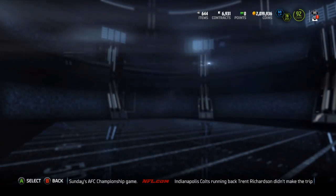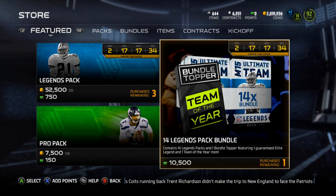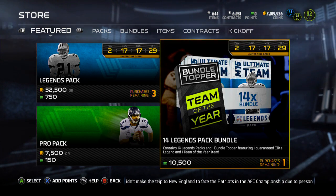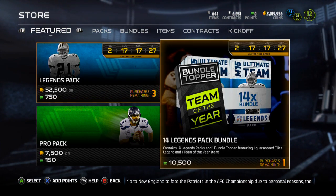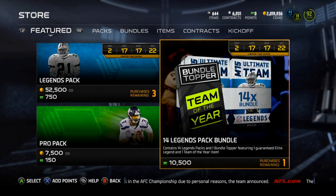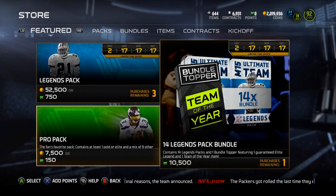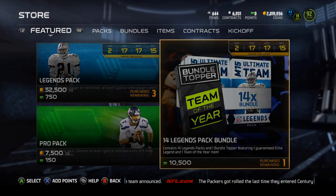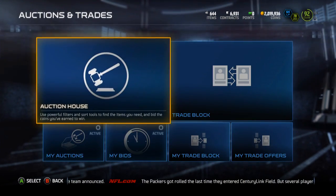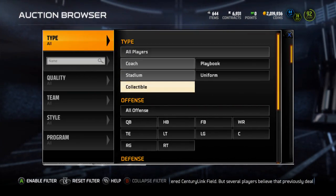There are Legend packs available right now, plus a bundle. You can buy three legendary packs in a bundle, which guarantees you one Team of the Year item — either a player or a collectible — and you get an elite legend. I thought about pulling one but I'm not going to. I'm going to hold off and see what I might be able to pick up when the actual Team of the Year content drops. I got two million coins, so I have some wiggle room — I'm not going to force or impulse buy anything.